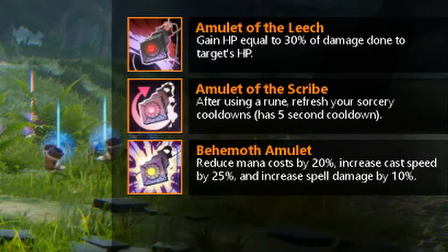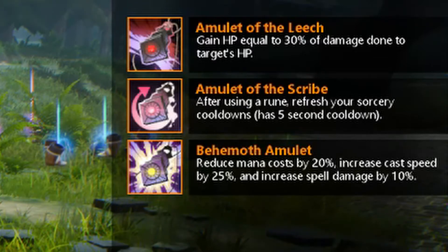Now on to the max tier — these are the ones everyone's always gunning for. The Amulet of the Leech lets you gain HP equal to 30% of the damage done to targets' hit points, so the damage you deal, you'll be healed for. The Amulet of the Scribe — after using your rune, it refreshes your sorcery cooldowns. It's on a 5-second cooldown, so you can't spam it, but 5 seconds is still a lot quicker than 10 or 15 of a normal rune cooldown.